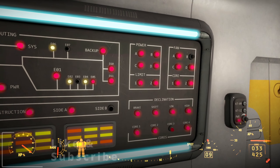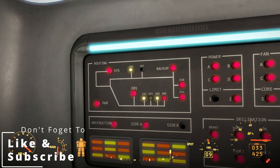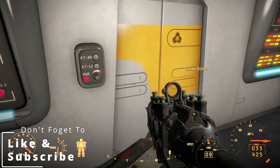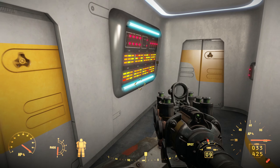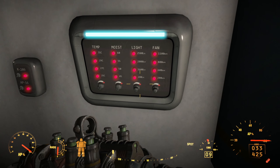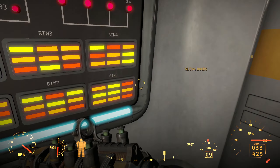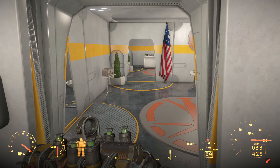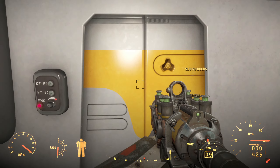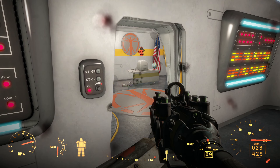Power one is blinking — does this mean anything? Routing, route backup E1. Sliding door. We've got a temp, moisture, light and fan controls. Let's try this room first. Hello? Oh geez. Oh boy.